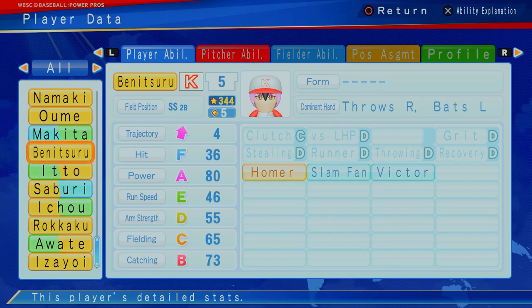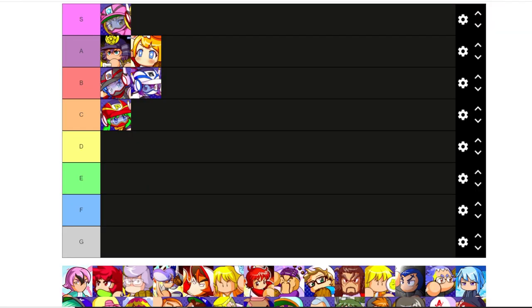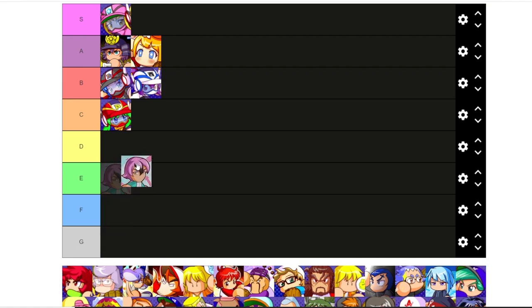Bennett Suru, another shortstop here — five star Homer ability, got great power. In the field, got slammed fan and Victor. I think Bennett Suru is good, don't get me wrong, but not going to be as good. We're going to have Bennett Suru at five star, probably be a C tier player at short when there's just so many other replacements.